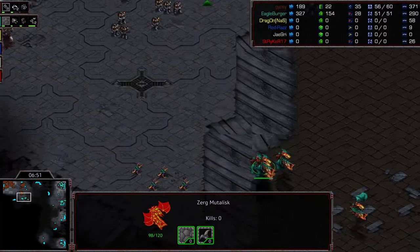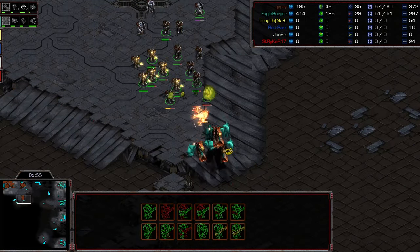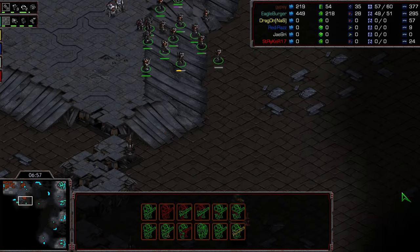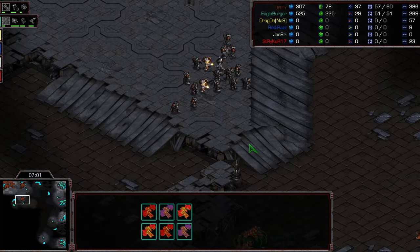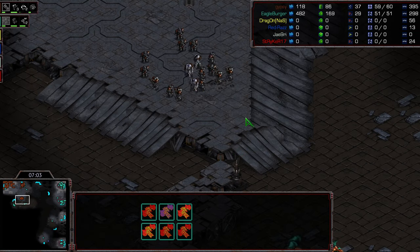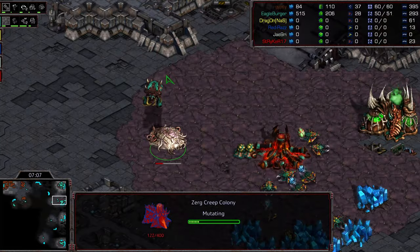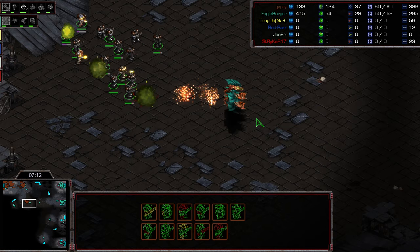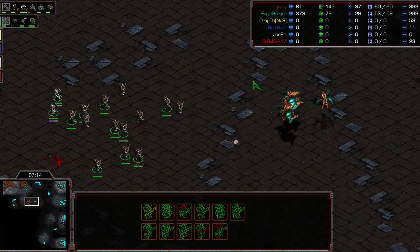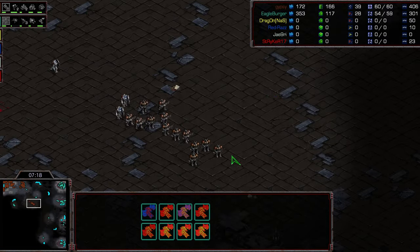Diving in, actually getting a lot of free damage on these Mutalisks initially and kind of pushing these units back. Picked off one Mutalisk right there, which is a big win, particularly because he's only lost a single Marine thus far. He's going to try to make that slow push to that bottom right. He can also try to threaten that natural expansion, which can oftentimes force additional creep colonies to be built. This is going to come down to Machine's micro to be able to pick off and hold back these Medic Marines.